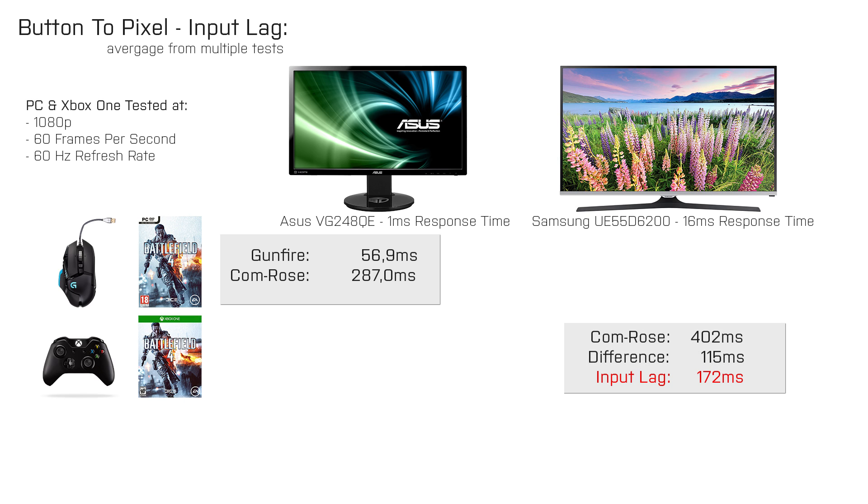When I do the same test on the Xbox One using the wireless controller and a consumer LCD TV, it takes the com rose 402ms to show up. That is 115ms more than on the PC. So if we take the default delay of the com rose into account, this means that we are looking at an input lag of 172ms — more than what you get when you use vSync on the PC at a refresh rate of 60Hz.